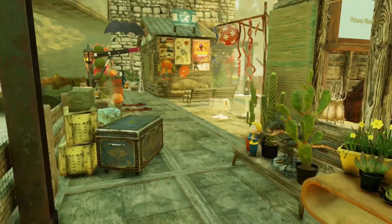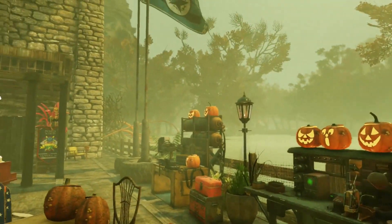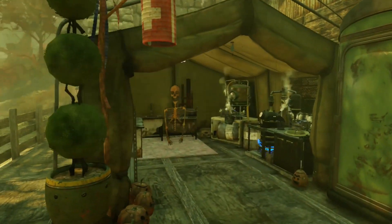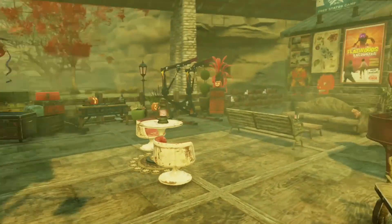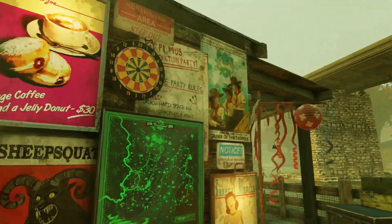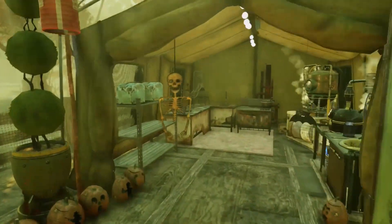That is pretty much everything out here in this tent. Obviously I have a kitchen so I didn't want to make everything like one big structure — I just wanted to have sort of a little communal kind of area.